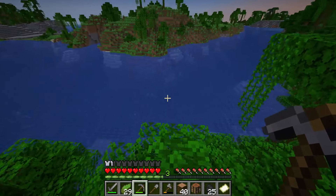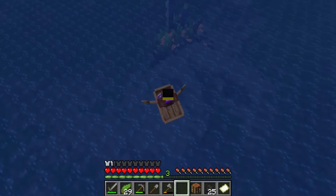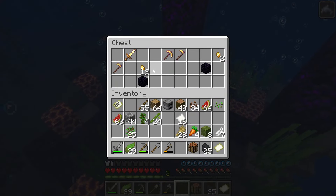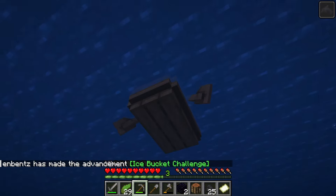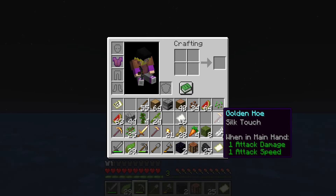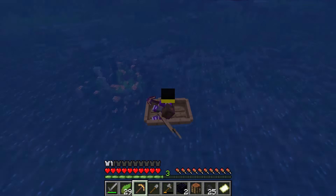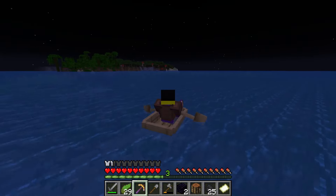Another ruined portal. Maybe this one will actually have a chest. That's a lot of magma. There is a chest for this one — let's go quick. Two gold hoes! That's why I'm the favorite friend of my friend group right there. Fortune two and silk touch — so unnecessary. I got the gold pickaxe so I can actually pick up the gold block here, but is it worth the risk with this guy here? Nah, not worth it.